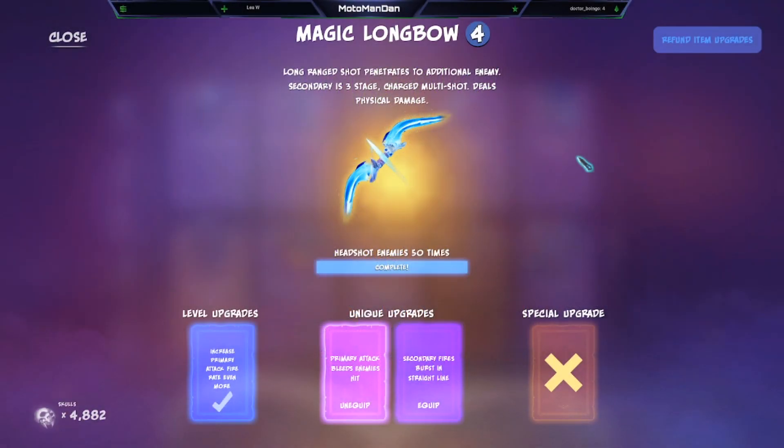Welcome back everybody, it's Motor Man Dan, and today we're going to be taking a look at the Magic Longbow. Its long-ranged shot penetrates two additional enemies, secondary is a three-stage charge multi-shot that deals physical damage.